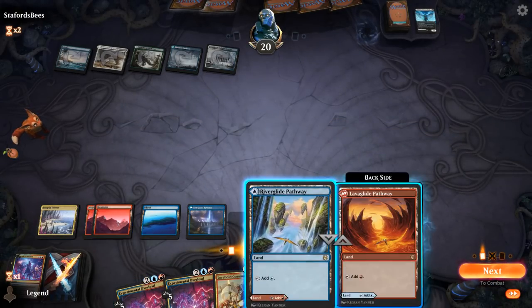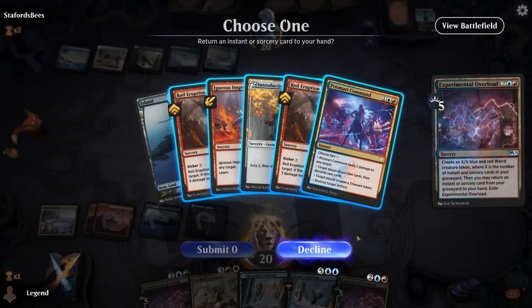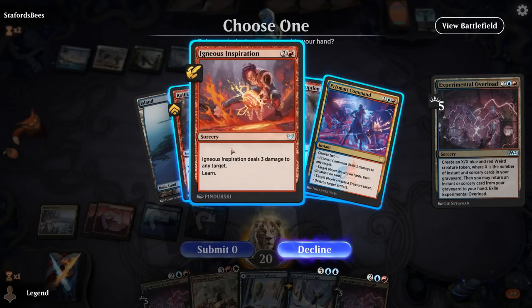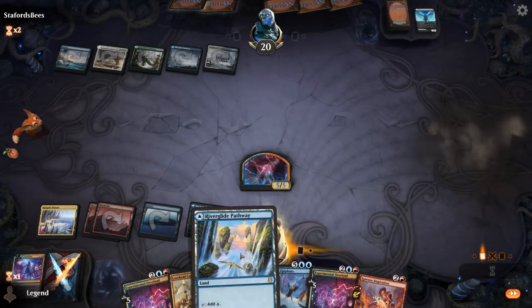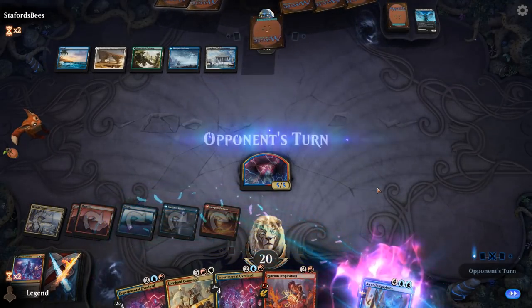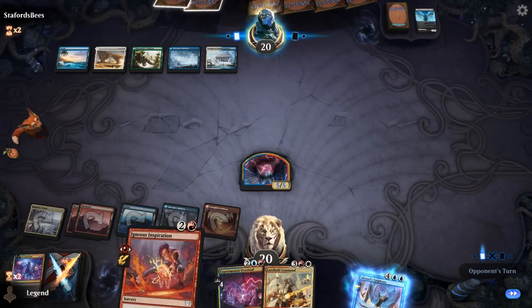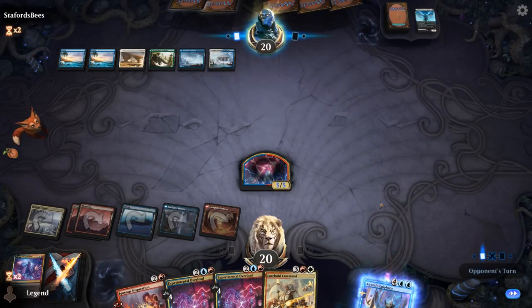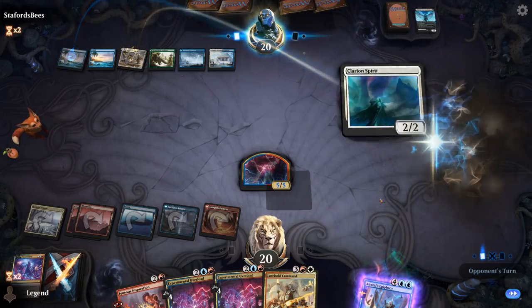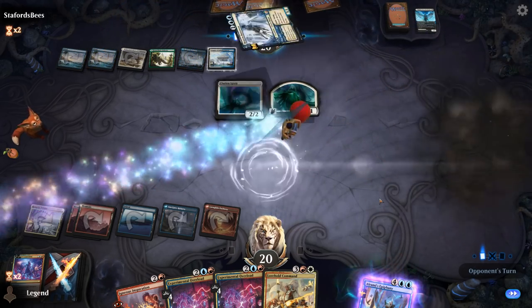I can Overload and foretell Epiphany, getting back Igneous Inspiration. Opponent might have their own Alrund's Epiphany coming up — it's going to be Clarion Spirit plus Brazen Borrower, essentially killing our Weird token, and another card foretold.